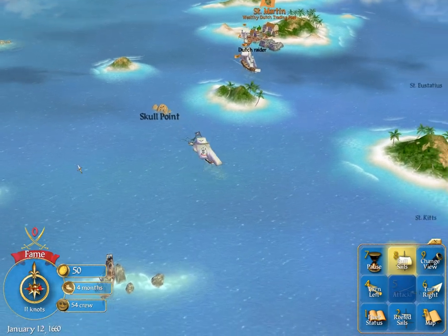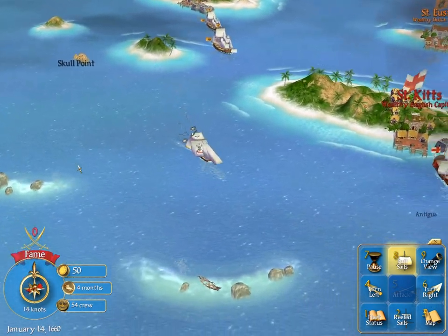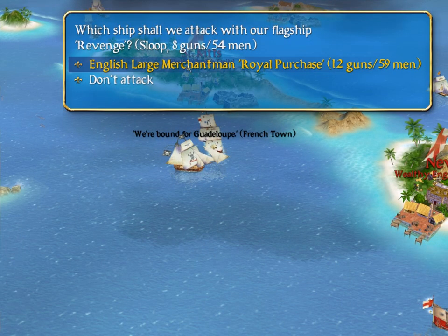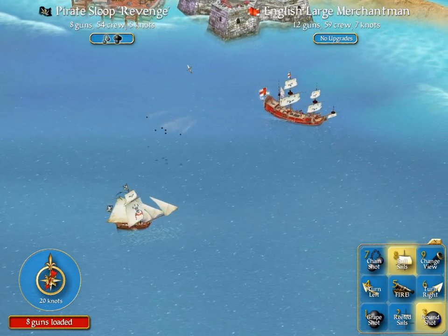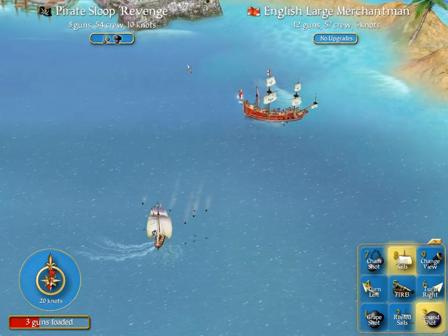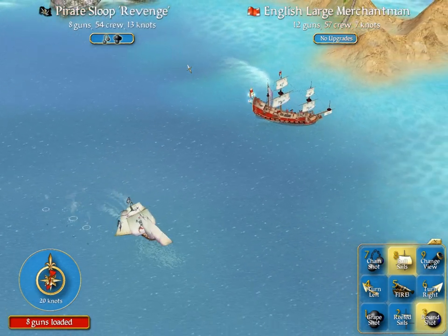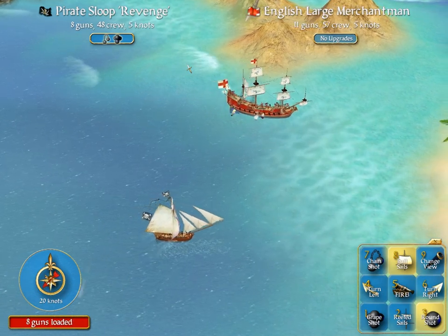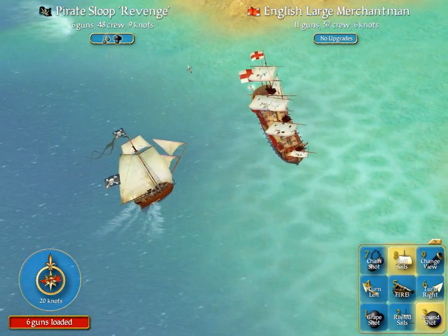Let's set sail for the open sea — we must plunder the enemies! To the south we go. A Dutch raider passes by. Then an English large merchantman — I believe you're the one with a thousand gold on board. We set sail and find ourselves right in the fort's area. Turn, men — give them a full broadside! Come on men, fire! We're about to take some cannons to the face.